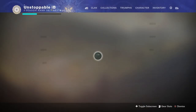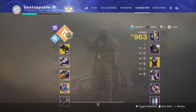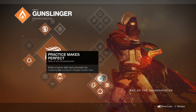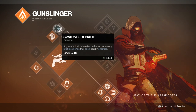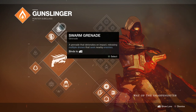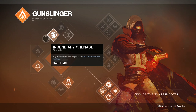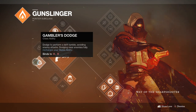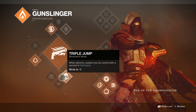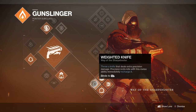Starting off with the subclass, you are going to want to be Gunslinger, and it is going to be the bottom tree. The grenade doesn't really matter — for me the incendiary grenade is just the best one. For this setup, you are going to need Gambler's Dodge. The jump doesn't really matter, whatever your preference is, but you are going to need the bottom tree.